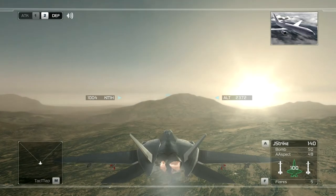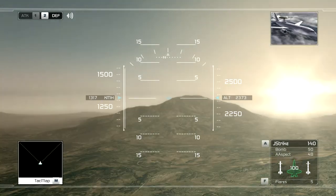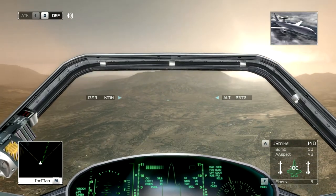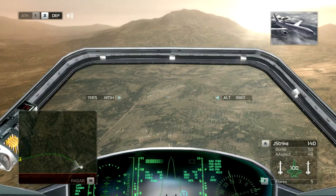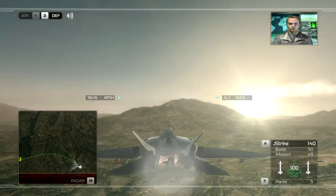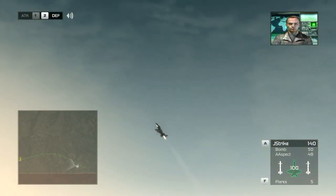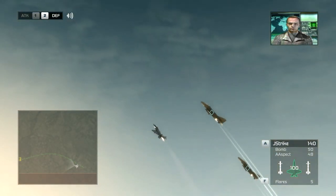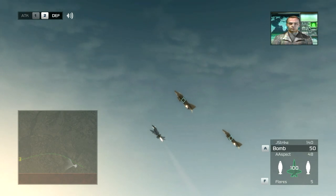Rafer flight, this is Oracle. I have you on my scope bearing 090 at 20 miles. No enemy contacts in your airspace at this time. Rafer flight copies, no threat. Standby for mission details from Flight Ops. Your first set of targets consists of a series of Rebel fuel and vehicle depots. They provide crucial logistical support for the people of God's army. Destroying them will cripple Rebel operations in the region. Do you copy, Reaper flight?